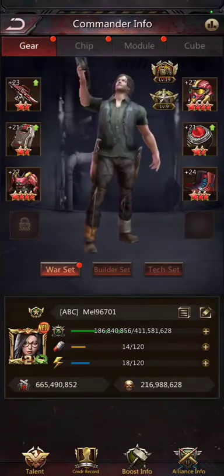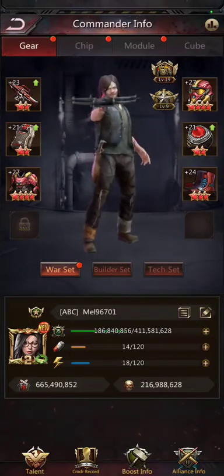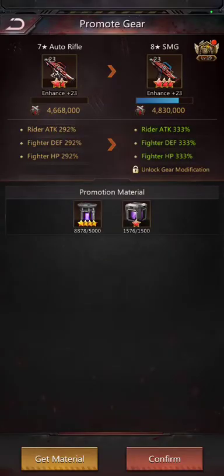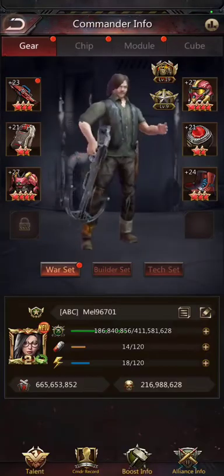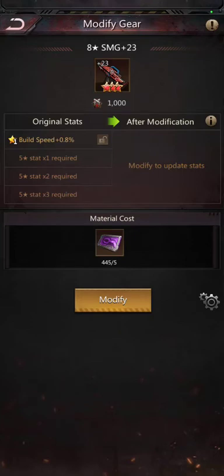For gear, if I tried to modify this, I can't modify it because it needs to be an eight star gear. But as you can see, I have three gear with the green arrow to increase. I do have enough materials to promote the rifle. So if I confirm that and do the promotion, now it has a thing for modification. Right now I have a default stat associated with build speed — a one star skill — and so I can modify this.